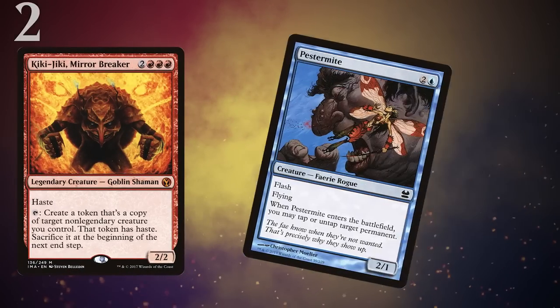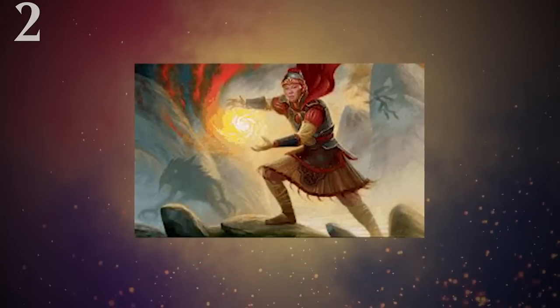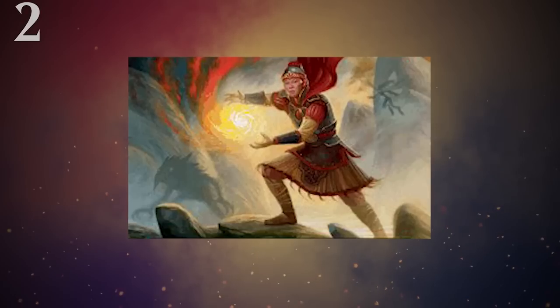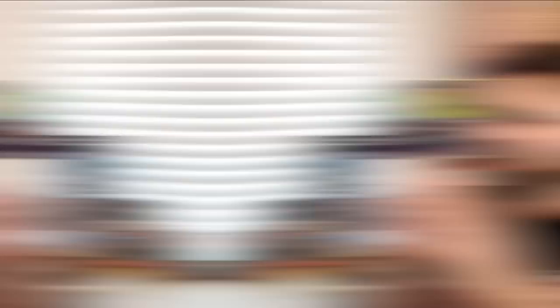In at number 2, we have Kiki-Jiki Mirror Breaker — and two others, so it's like a triple three-for-one deal here: Kiki-Jiki, Pestermite, and Exarch. It's probably the most exciting and obvious synergy with Recruiter, so much so that the extended art version in Modern Horizons 2 literally has Kiki-Jiki and Pestermite in the art. Recruiter gets both halves of the combo — Kiki-Jiki as the engine card, and the creatures he needs to copy to untap himself. Kiki plus Pestermite or Exarch is infinite creatures with haste, meaning infinite power and a kill on board. All the prior mentioned cards — Phantasmal Image, Magus of the Moon, and Kiki combo — could all fit into a toolboxy Kiki-Chord style deck.